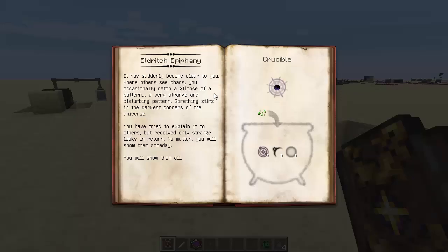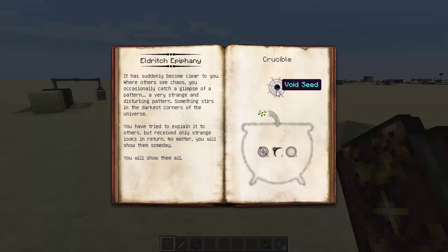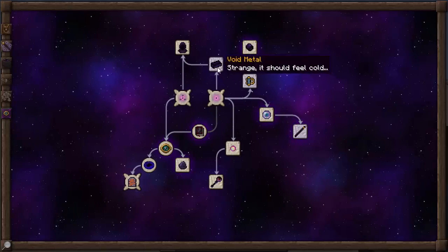We're going to start with Eldritch Epiphany - this is the first thing that you'll find unlocked when you open the Eldritch tab. It's suddenly become clear to you that in chaos you occasionally catch a glimpse of a very strange and disturbing pattern. Something stirs in the darkest corners of the universe. So two alienists, eight tenebrae and eight vacuous with some seeds gives you a void seed, and that's actually used to make void metal.